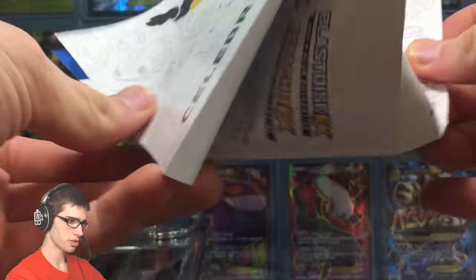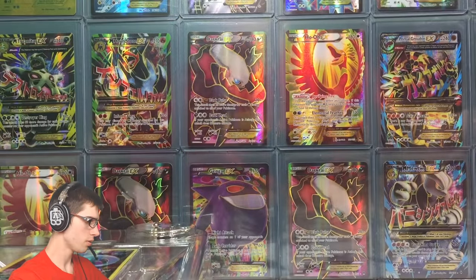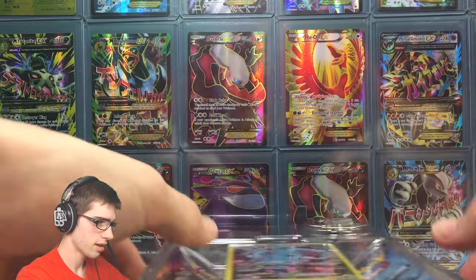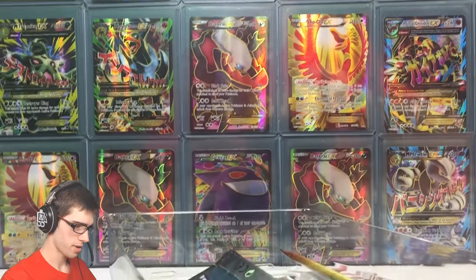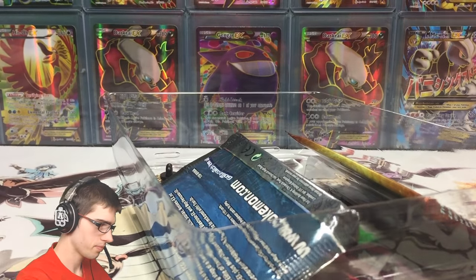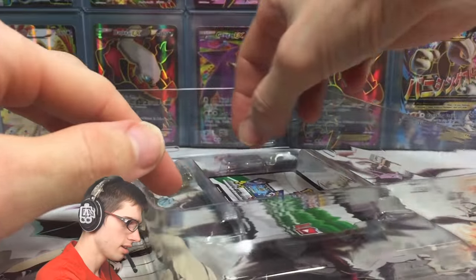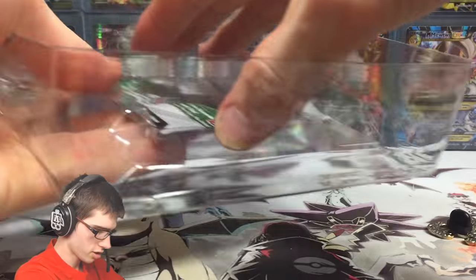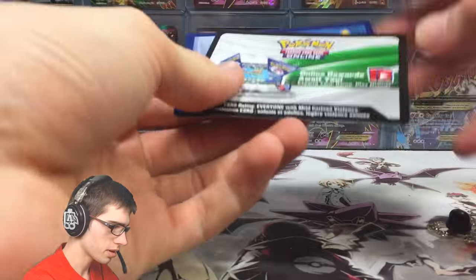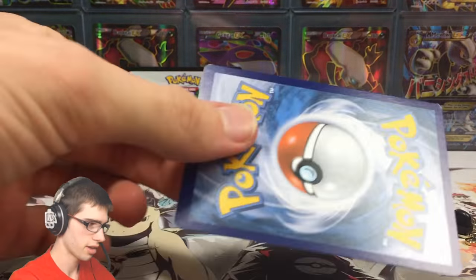Inside the collection box of course you get your classic little checklist and poster brochure, which is always nice. But then inside we have the main attraction. So we got the two booster packs — we got Pikachu and we got Blastoise. We got the pin, and then we have the promo which I'm going to be really gentle with. We also got the code card — I'm going to save that one for myself.